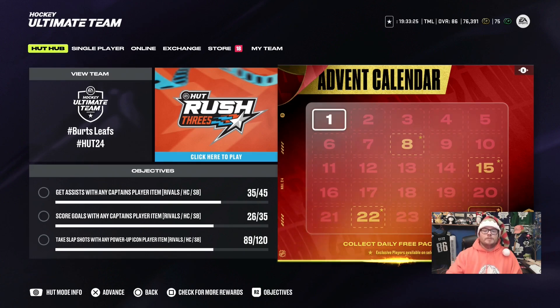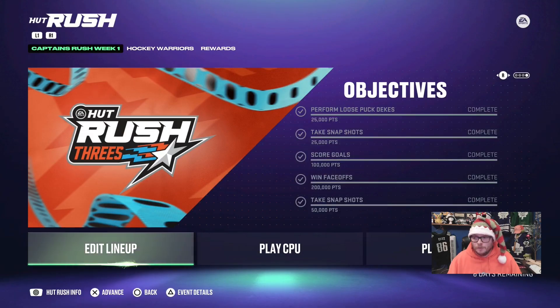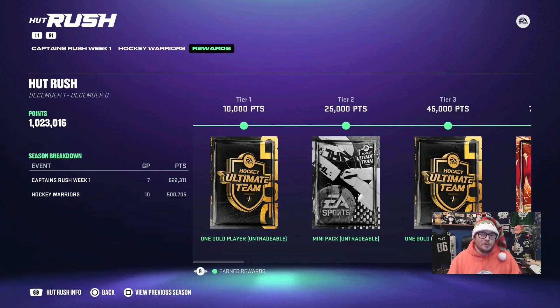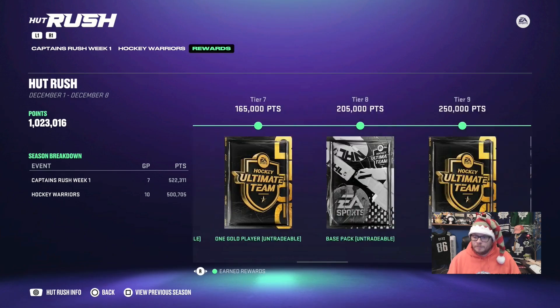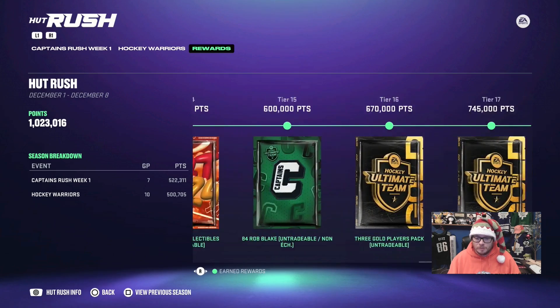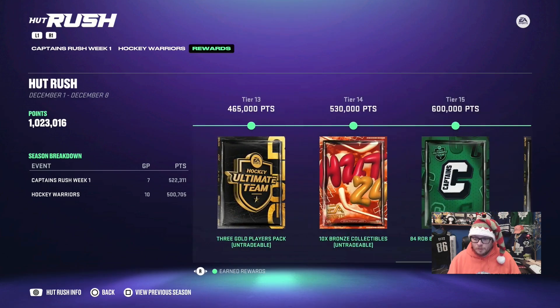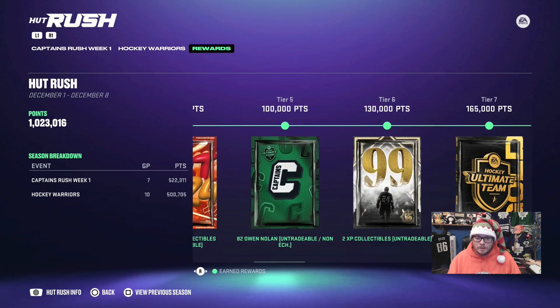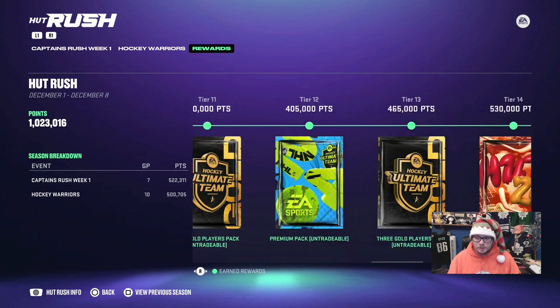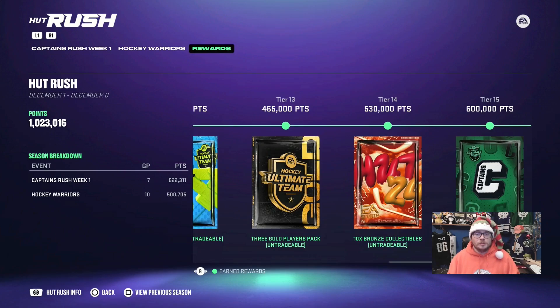I'll try to put my event calendar packs at the start of every video, so if you're curious what I get for day two, check that out tomorrow. Now, into Hut Rush: it took me 2 hours and 10 minutes to complete all the Hut Rush challenges — 17 games total. I completed every single Hut Rush objective and got everything: two collectibles, a bunch of packs, two captain players — Rob Blake and Owen Nolan — plus daily collectibles and more packs.